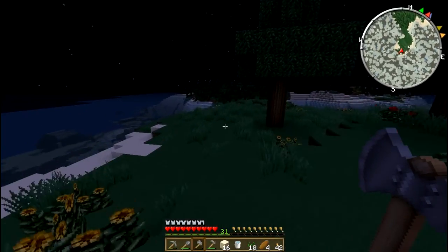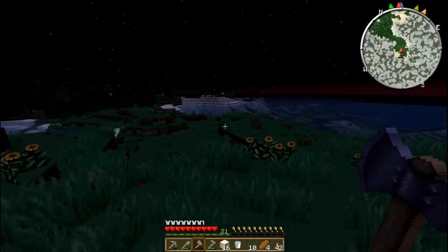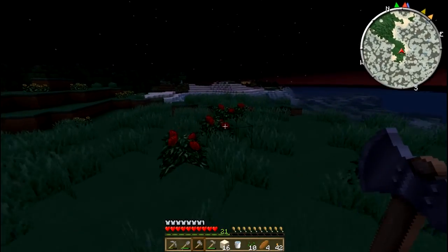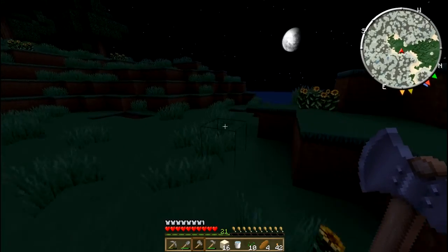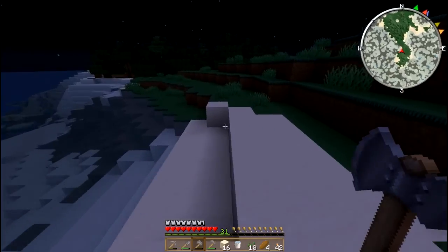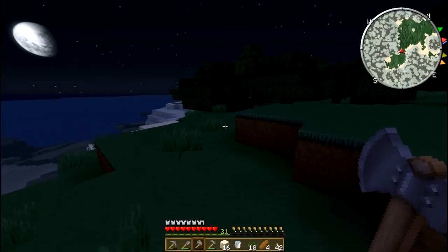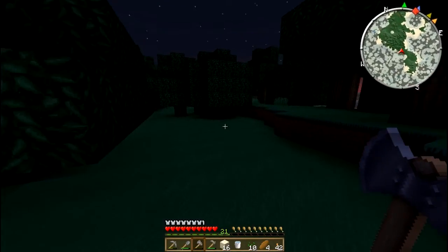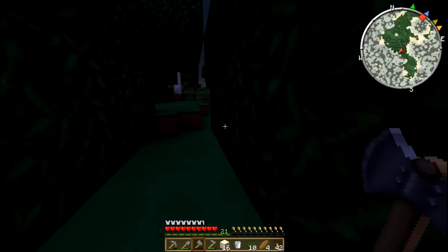Let's see what else we can find. Only one birch — that's interesting. Yeah, plenty of flowers. Let's walk around this side of the island. There we go, plenty of trees for wood, and the sun is rising — that's nice.